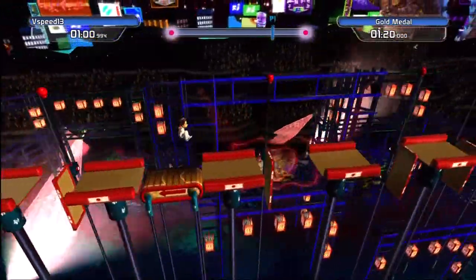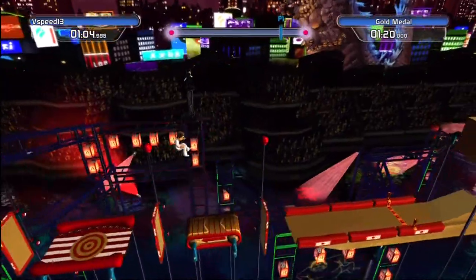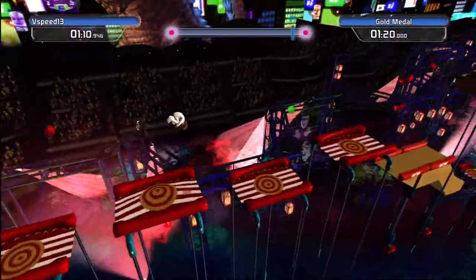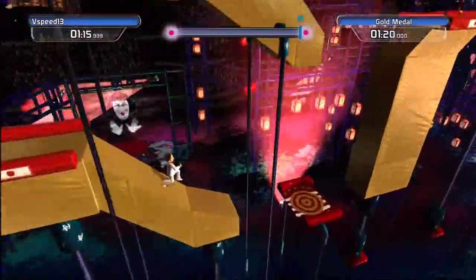Just bounce on the pads. Notice that before was a slide jump and then a few little jumps, and then a big jump to get over the last block, and then I bounced on the bounce pad and got through there.